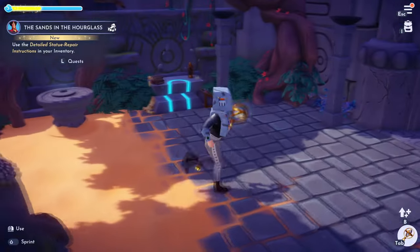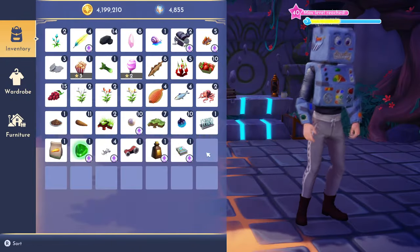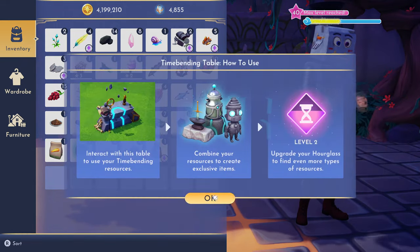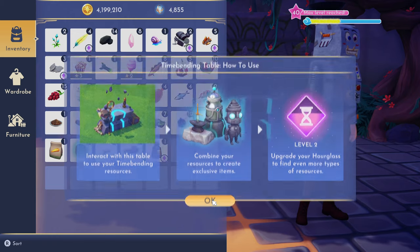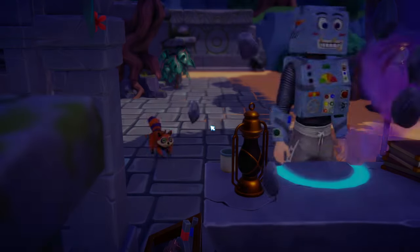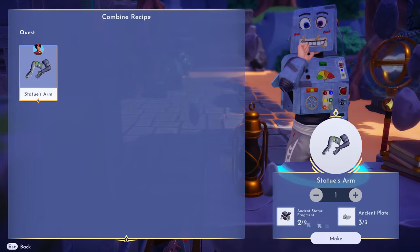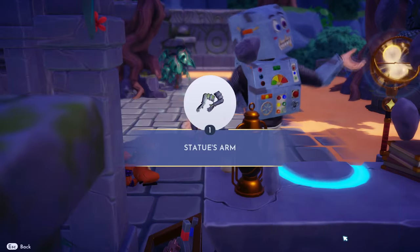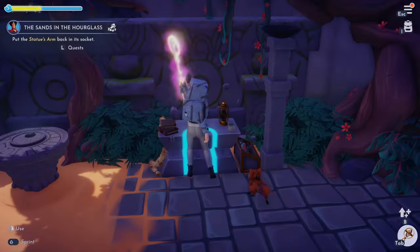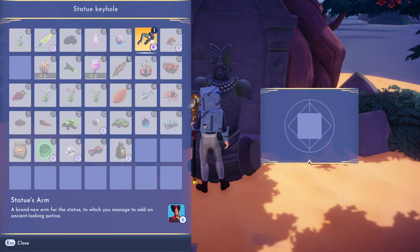After you talk to Jafar, we've got to use the detailed repair instructions in the inventory. So we need to craft the statue's arm using the ancient fragments — all stuff found while searching for treasure. Then put the statue's arm back in the socket.